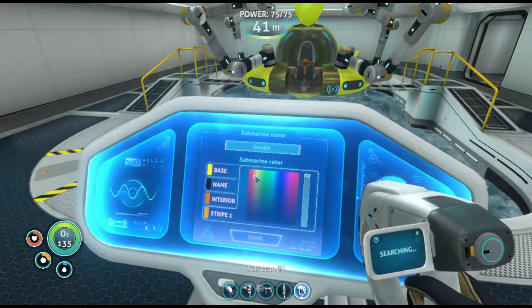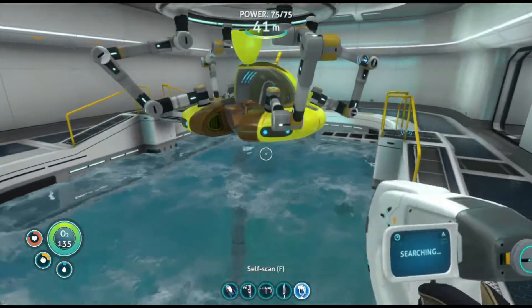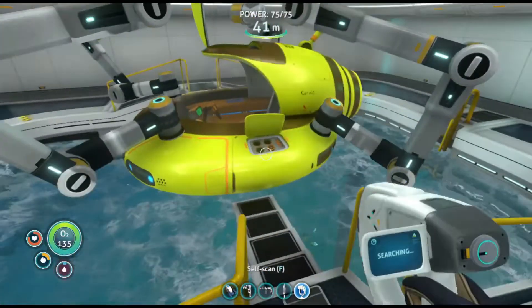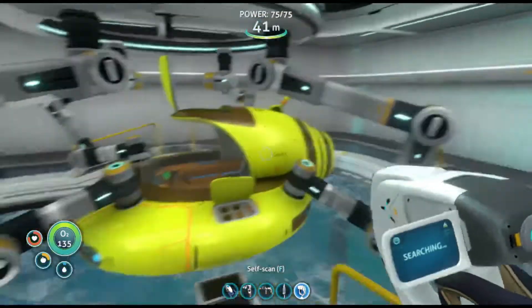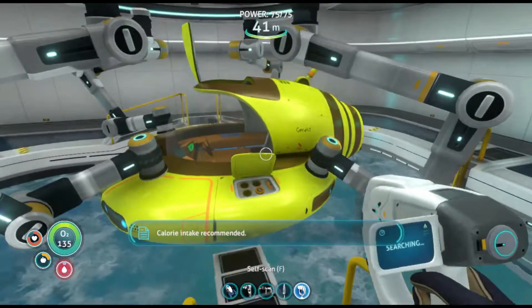Going with a semi-orangish color — it's more like bronze. This is a lot more difficult than it should be because this is like gold and I don't want gold. I want the same interior color. It's kind of a brown bronzish color but we got Jeral named at least. So with our Seamoth named Jeral...